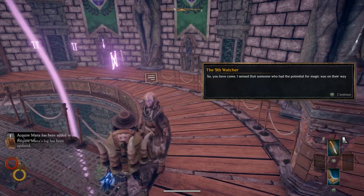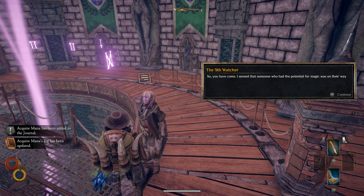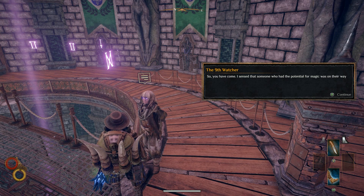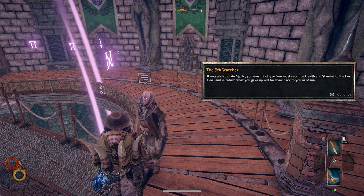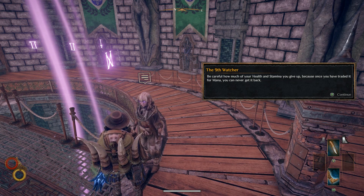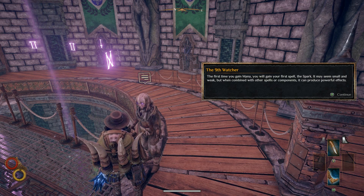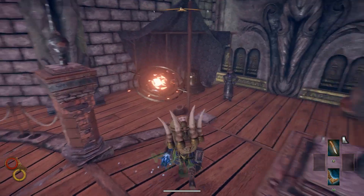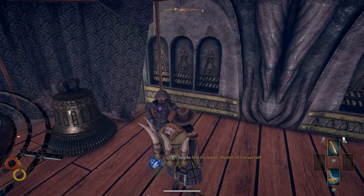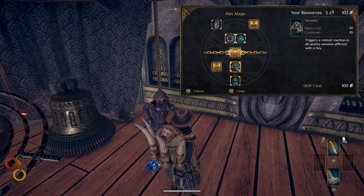The Ninth Watcher says: 'You have come. I sensed someone who had the potential for magic was on their way. If you wish to gain magic, you must first give — be careful how much of your life. The first time you gain mana you will gain your first spell.' I'm not gonna bother with that right now. We found the next skill set: Jinx and Torment.